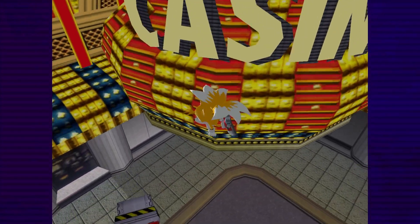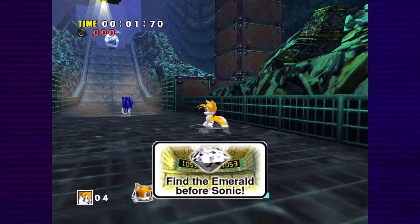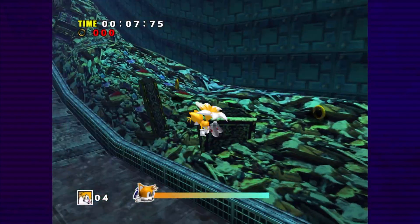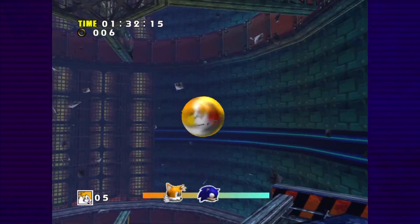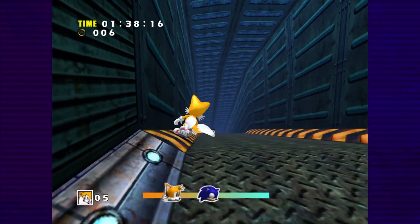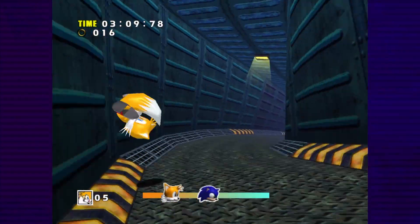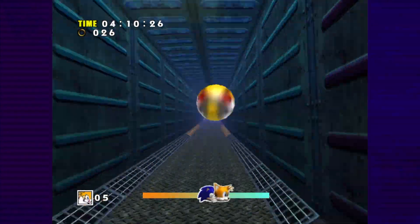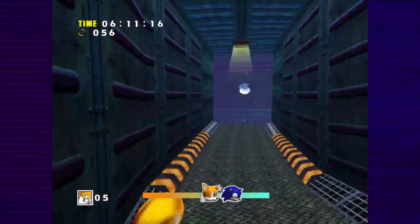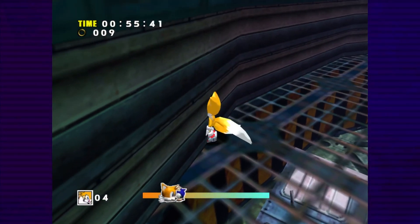Unfortunately, since Tails is only eight years old, he's not allowed to enter the casino proper. This means we have to find the Chaos Emerald somewhere in the sewers. After doing some reverse skydiving, the intended path sends us down a narrow air duct, where the camera is completely fixed. We can use a combination of slope abuse and zigzagging to make at least some progress, but we move so slowly that we can't make it out the other end by the time Sonic finishes the race. And even if I wanted to use free camera mode here, it's not quite free enough. But all hope is not lost yet.